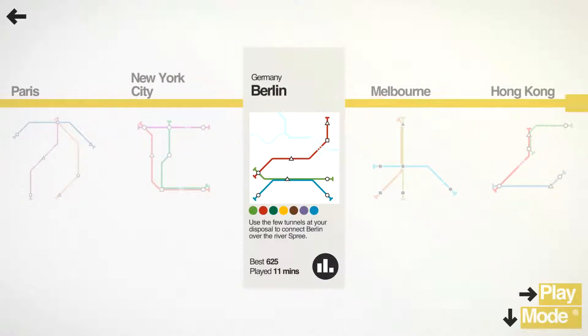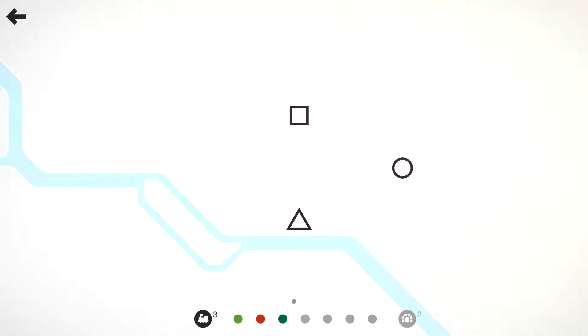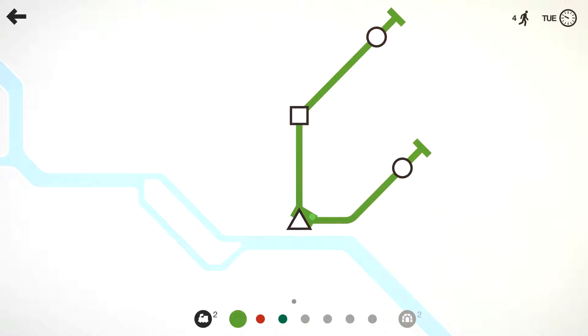Without further ado, let's get started. So we got our stations all on one side of the river to begin with, which is awesome. But yeah, we get even less tunnels here than we did on New York City. New York City we got three with no option to have an extra one. This one you do get options to get extra ones but they're a lot less frequent.